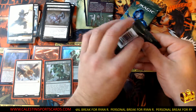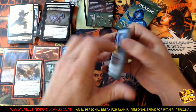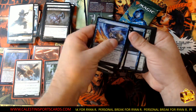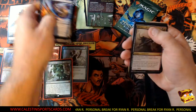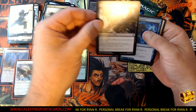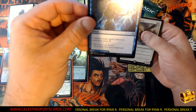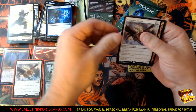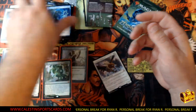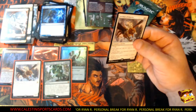Two packs left on the Zendikar Rising pre-release, and we still got the box topper to show off. Here go your uncommons — Ravager's Mace, Lithe Form, Blight, Jawari Disruption. Oh, you got a double hit now — that's crazy, right! A mountain land and your insert. Very nice! Let me get a sleeve, please.